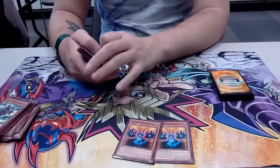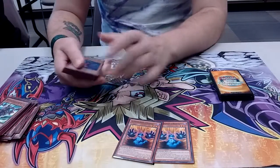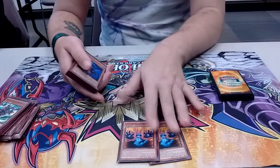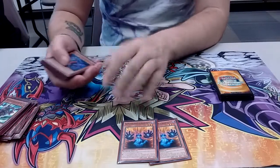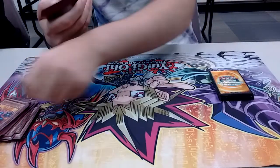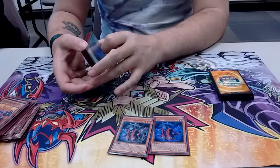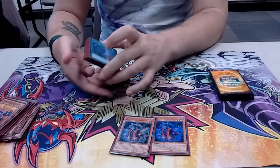I only run 2 Right Gloves because it's a bricky card. A great way to play this card is for Breaksword — when it's not the material you gain 1000 LP. I run 2 Ancient Cloaks. Ancient Cloak is a good way that if you don't have anything, you can just play defense and try to stall.